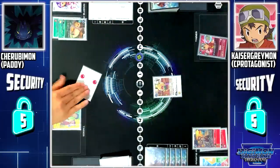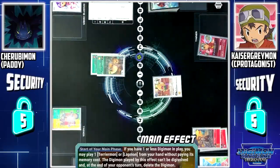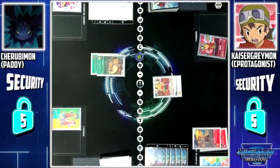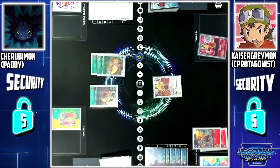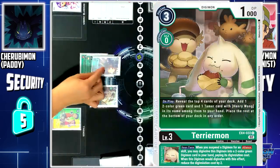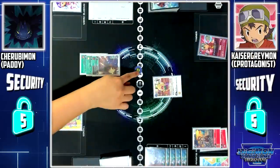My turn. Draw. Terriermon to Fettle Ender. Henry and Shuchong skill: during the start of my main phase, if I have 1 or less Digimon in play, I can play 1 Terriermon or Lopmon from my hand without paying its memory cost. However, the Digimon played cannot digivolve and at the end of your turn it is deleted. I will play Terriermon Assistant from my hand. Terriermon Assistant is always considered a Terriermon. I will digivolve Terriermon into Black Gargomon. When Black Gargomon digivolves from a Lopmon or Terriermon, its cost is 2.